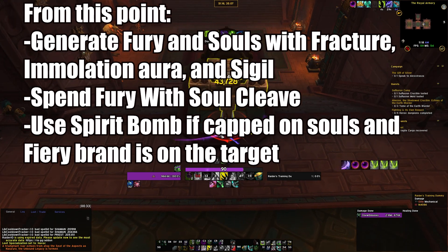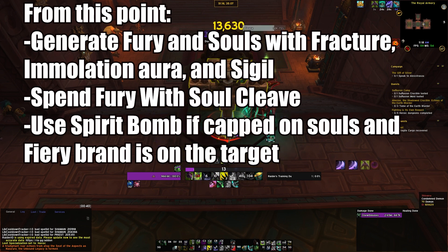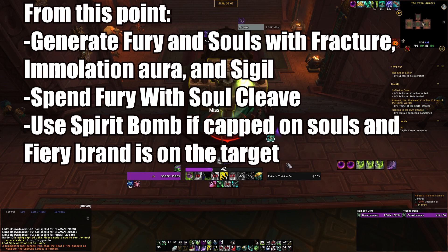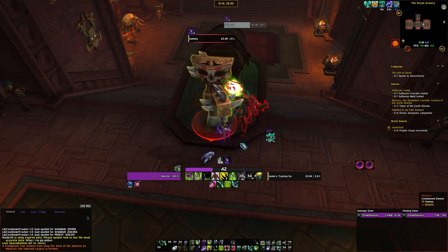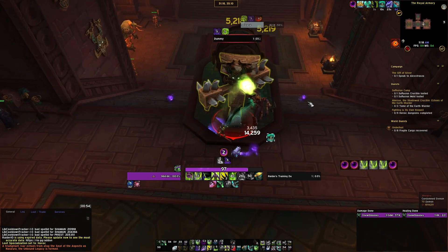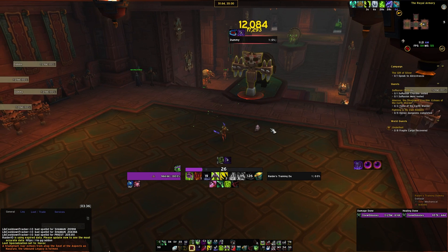For the opener: start with Sigil of Flame to generate Fury when under 70 Fury. Put it down, jump in, Immolation Aura, build up to roughly 100 Fury. Throw your Brand on, consume your souls, then rip a Fel Devastation. Build back up some stacks, grab your souls, spend down with Soul Cleave. Use the Hunt from roughly 4 Frailty stacks, build up more souls, use Brand again, build up stacks again, then Soul Carver. From here, just keep building with souls. On single target, use Soul Cleave as your main spender to spend Fury — use Spirit Bomb only when capped on souls with Fiery Brand on the target. Just line up your Frailty stacks with cooldowns and your Fiery Brands with cooldowns.